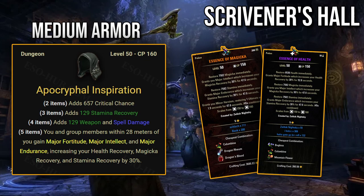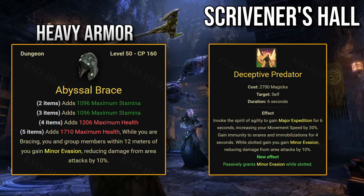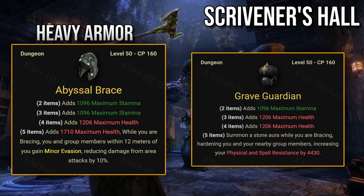Heavy armor set: Abyssal Brace. While you are bracing, you and group members within 12 meters gain minor evasion, reducing damage from area attacks by 10%. This set is interesting because so far there is only one source of minor evasion in the entire game: the Warden's Deceptive Predator skill. One place this set could be useful is the Falgraven fight, where beginner groups utilize the Grave Guardian set to get through execute — Abyssal Brace would provide even bigger damage mitigation there when combined with major evasion.